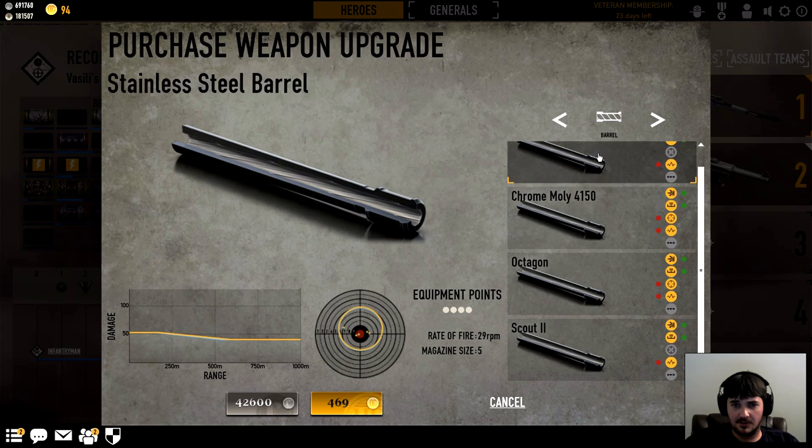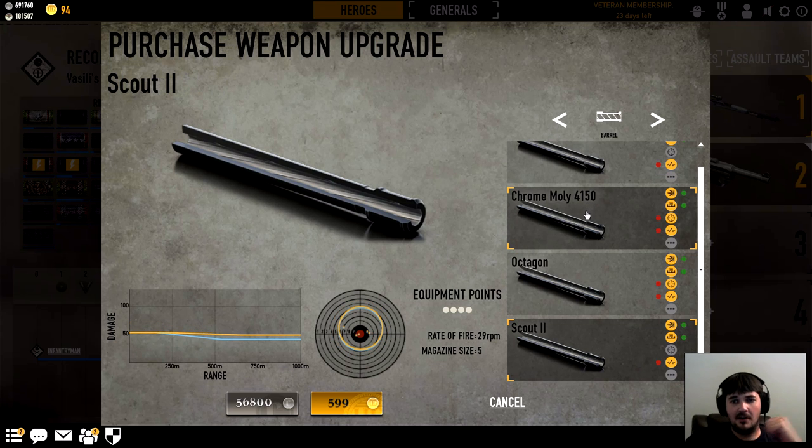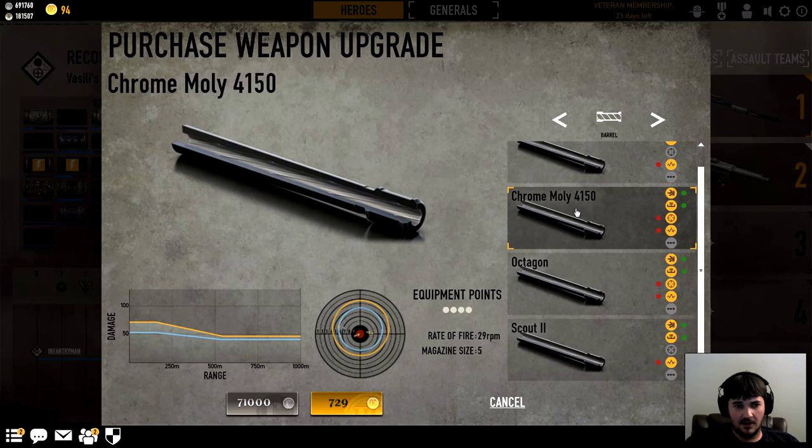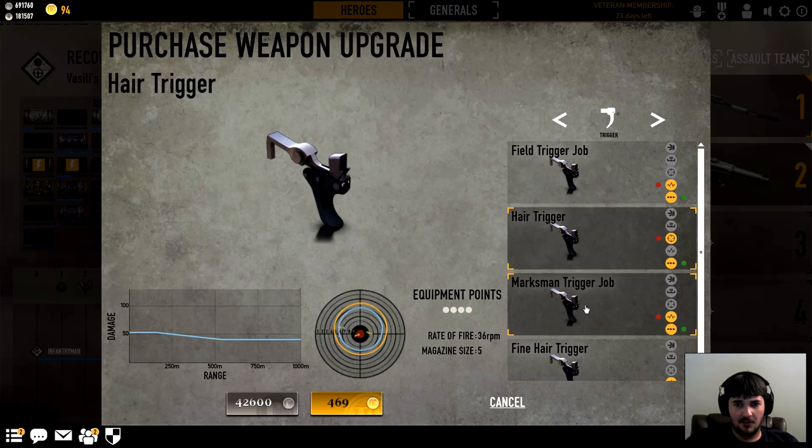Man, 56,000 — and the chrome molly costs 71,000, but the damage modifiers are different now. Make sure you click and look at all this. The scout evens out your damage through range, whereas the chrome molly has much more close-range damage, but it starts dropping off around 150 to 200 meters. I don't know if I like any of these mods.